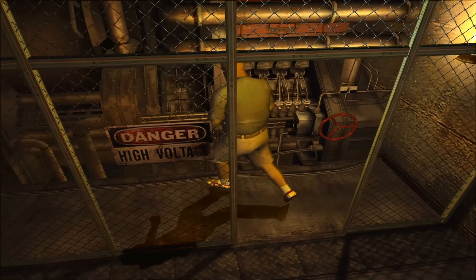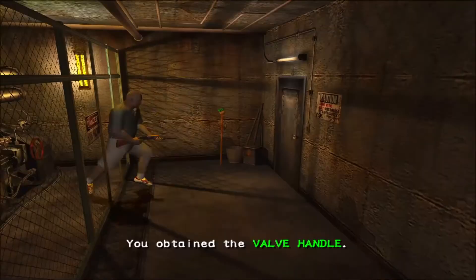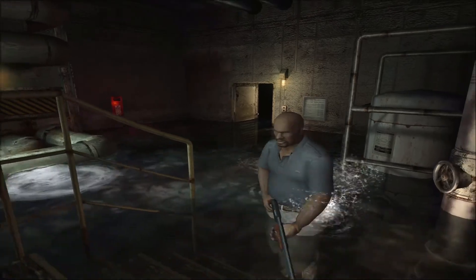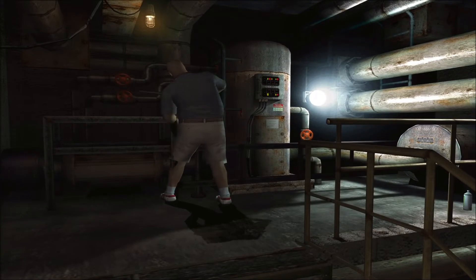Au bout de votre descente infernale, vous trouverez le volant de vanne. Prenez-le avec vous. Puis actionnez votre volant de vanne sur le réservoir pour faire évacuer l'eau de cette zone.